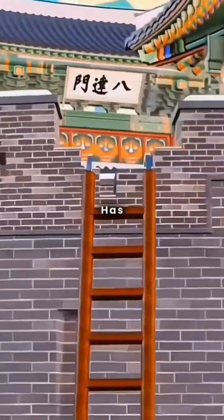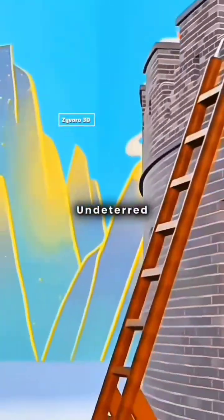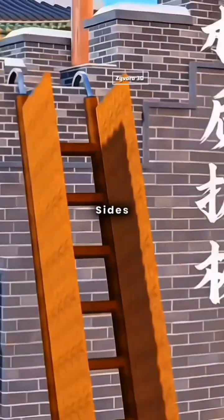Yet the enemy has countermeasures. When soldiers climb, they're knocked off by enemy projectiles. Undeterred, you add wooden shields to both sides of the ladder for protection.